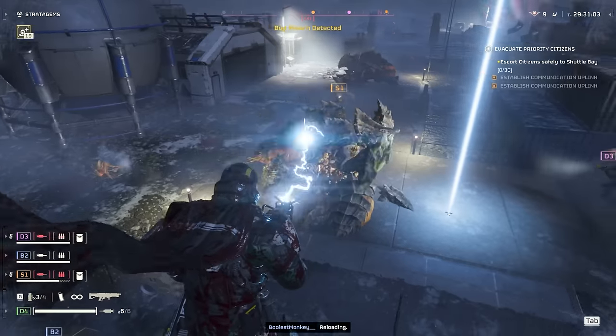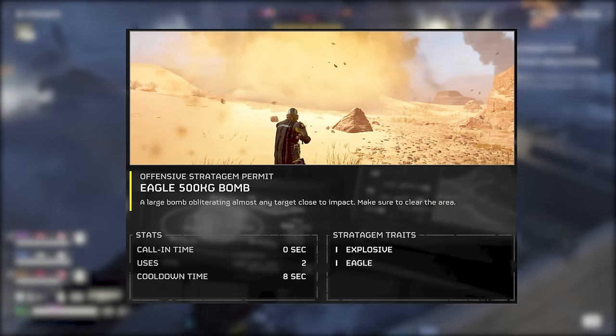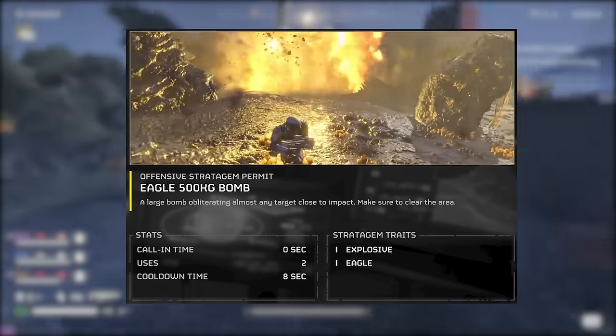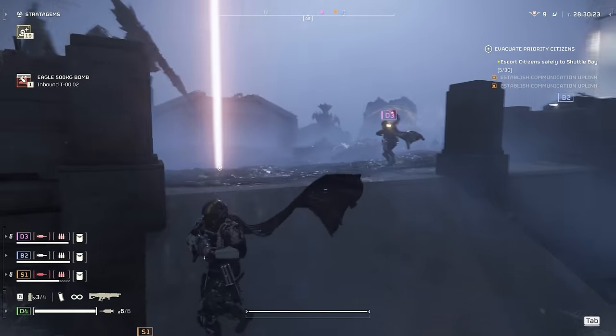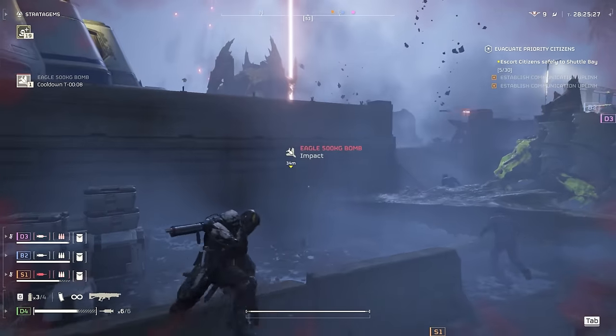In every loadout, I'm always taking the 500kg bomb. This thing can one-shot every enemy in the game as long as they're in the blast radius. If you upgrade your ship's module, you can call in two of these before it goes on cooldown, which is really nice. Obviously saving this for the bio titan, tanks, and depending on the situation chargers — but I don't usually use it on chargers, it's kind of overkill for them.